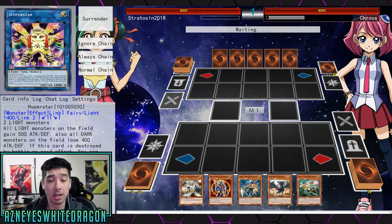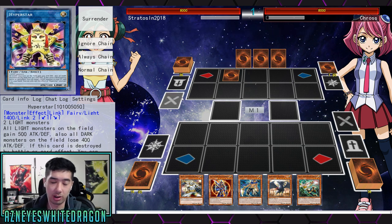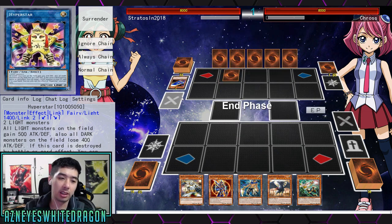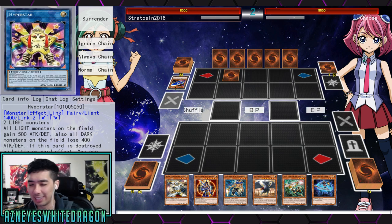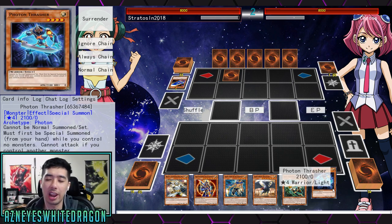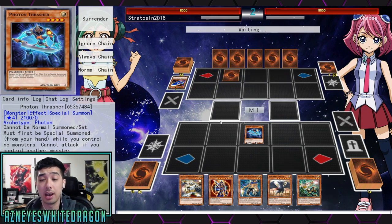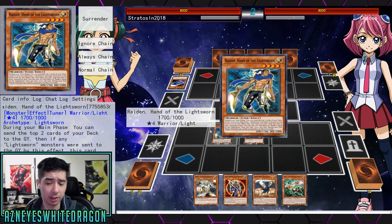What it does — we should go over the summoning requirements. It's one of those cards that's in every archetype, or in every attribute. Basically, if there's a light one, everything that's light gains 500 and all dark loses 400. There's a water one that makes fire lose its stats. It's basically every deck has it now. But the point of the card in Lightsworn is actually kind of interesting.